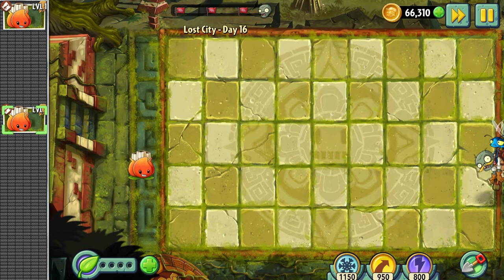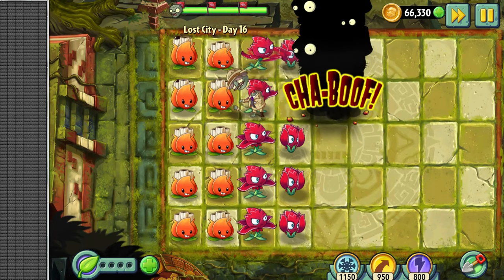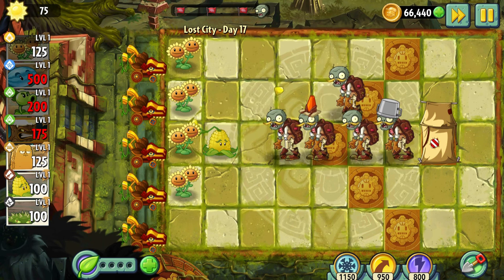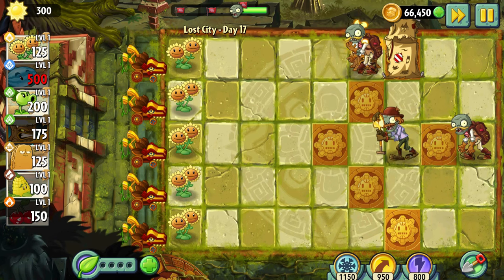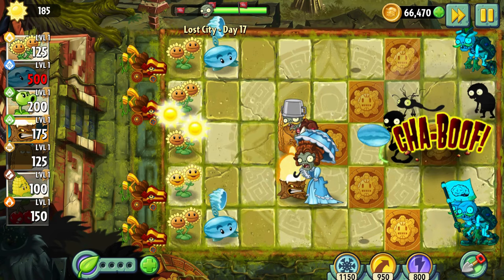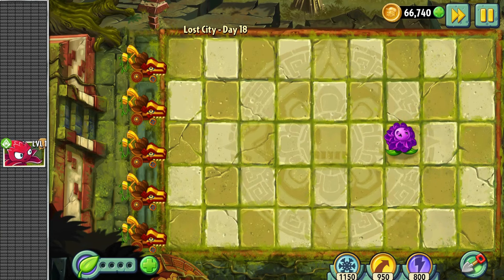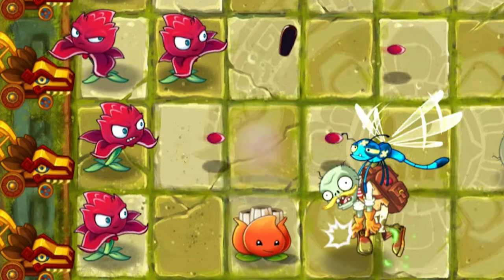Day 16 was a conveyor belt level. At the end of that day, we defeated 5 gargantuars simultaneously. The local plants aren't so bad, but I wouldn't use them anywhere else except the Lost City. Day 17 – The very first attempt was really bad. I didn't expect the imp quarter to be so difficult to destroy. Even on the second attempt, I lost a lawnmower because I didn't have enough sun to stop the excavator zombie, and I used only Winter Melon as my attacking plant. Day 18 was a typical conveyor belt level, so let's just skip it.